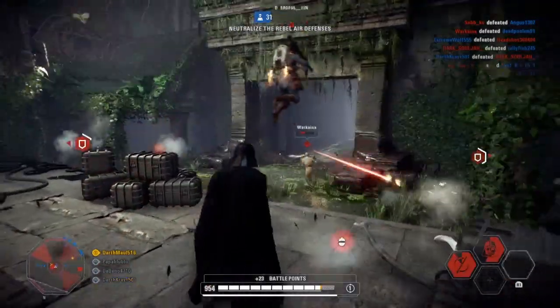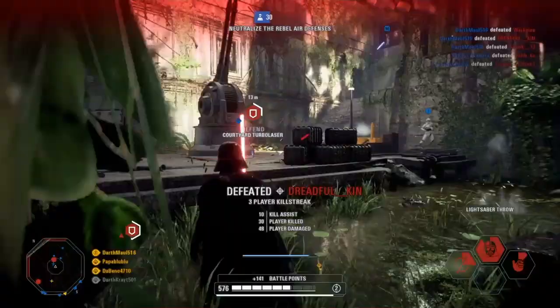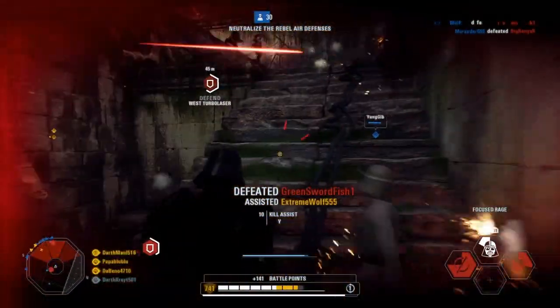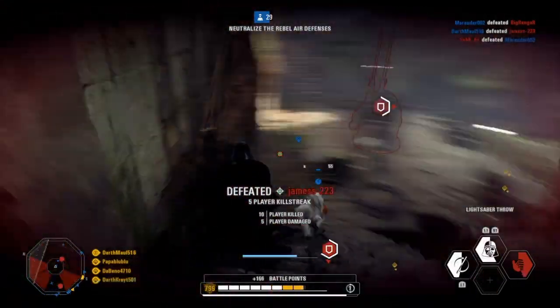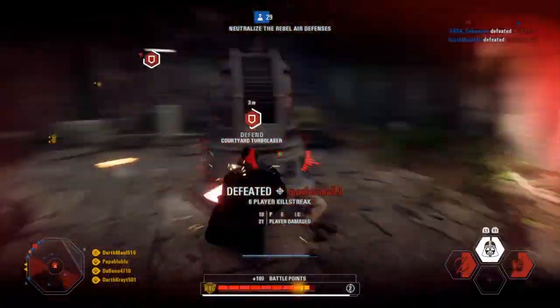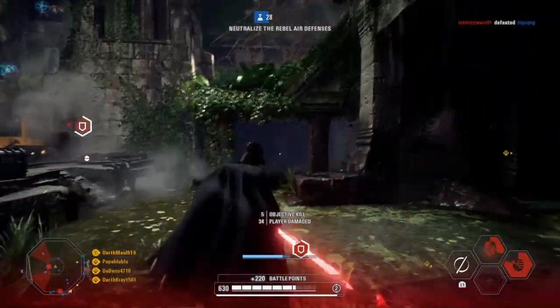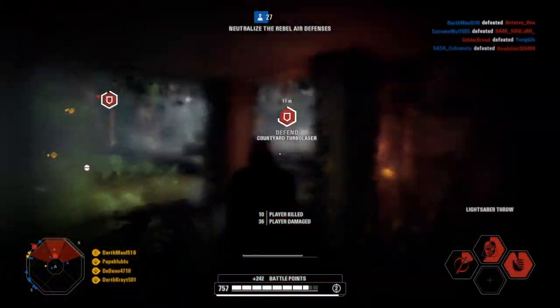The star cards I'm running — in case you didn't see — I've got sabre throw travels further, damage reduction during focus rage, and bonus max health. Those are the three cards I'm running. The sabre throw one is probably the one I'd definitely recommend out of any of those cards, because that extra distance is really good. Vader has to actually close the gap to hit people, whereas the sabre throw makes up for it.